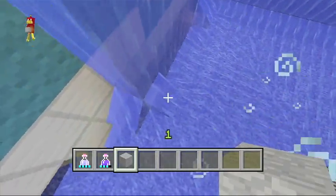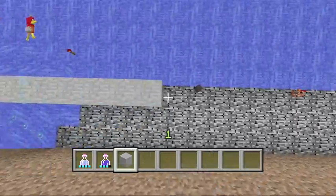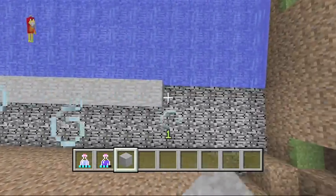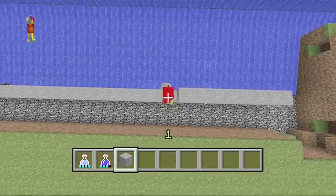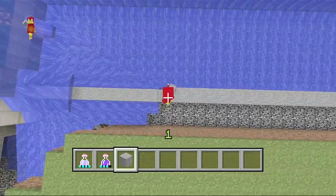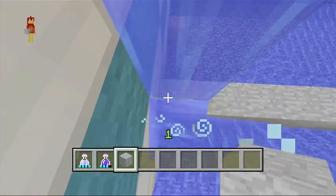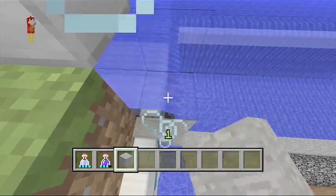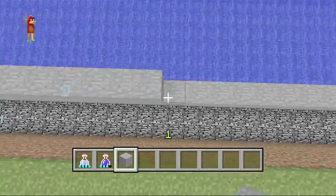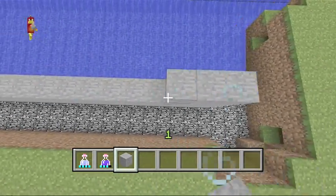So you bring this up like this, get that cow out of the way. And then you just keep doing the same pattern — you can do curves and everything if you want. Just make sure you know how to do curves with stone and get it exact.